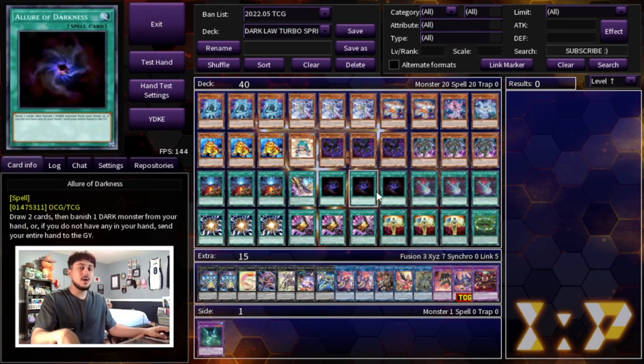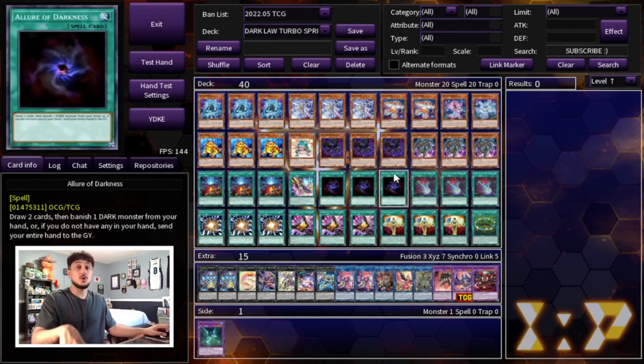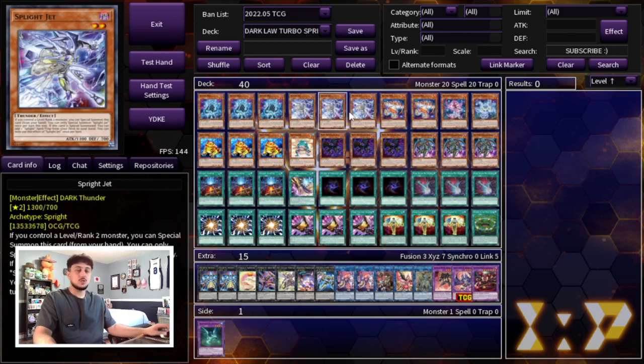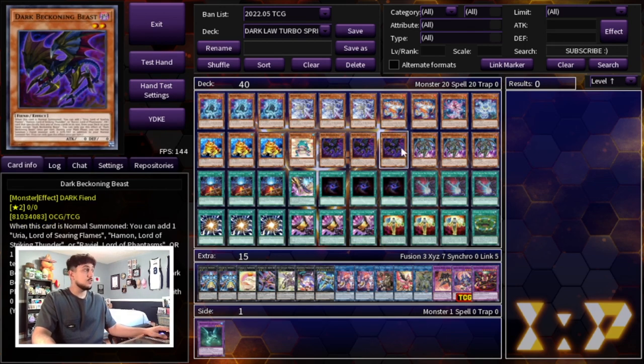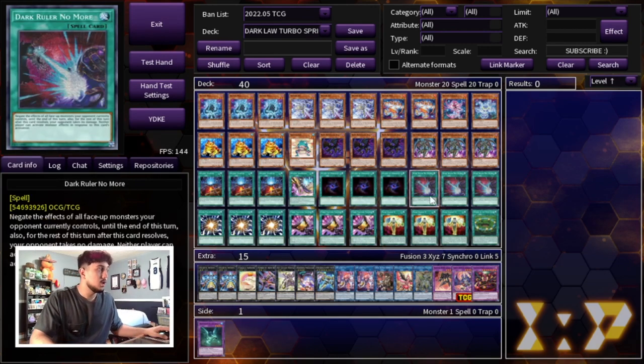That's it for the main deck — it's a 40-card main deck. It makes sense to go in depth because there's so much synergy with these cards. Unlike other Sprite decks, this deck lets you go through your deck extremely quickly. You already have Blue to search a monster, Jet to search a spell. The Swap package is dumping cards for you, these dark engine cards are adding cards to your hand, and Allure of Darkness draws cards. You're going to be able to get so many cards in your hand, you're always going to have the advantage.